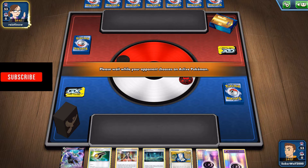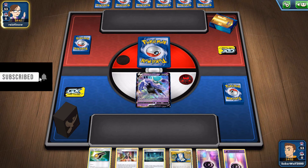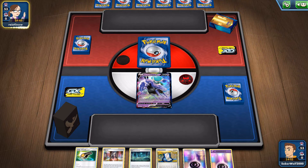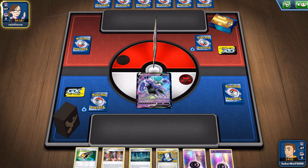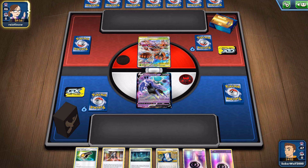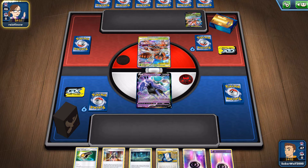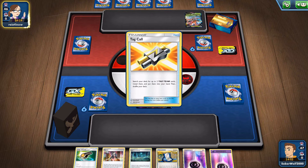So it looks like I'm going to open up with the Shadow Rider himself, the basic version anyway. And we got a decent hand. I usually like opening up with Marnie, since people playing Zacian V is a pretty common play, and drawing cards first turn, so at least we can negate that.